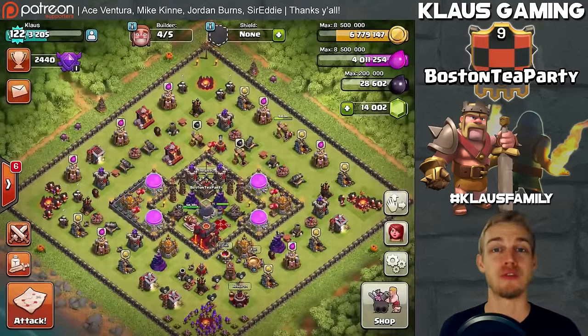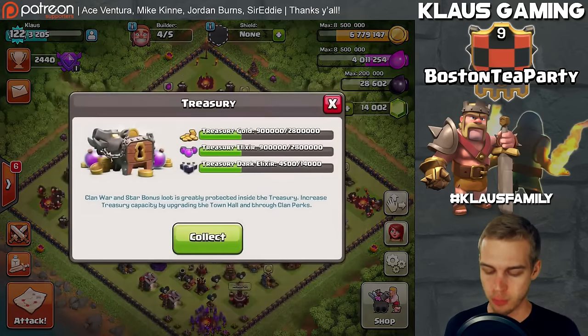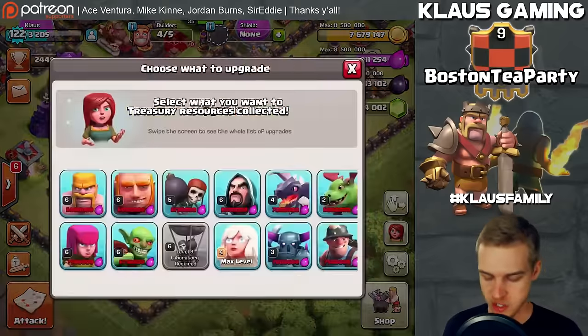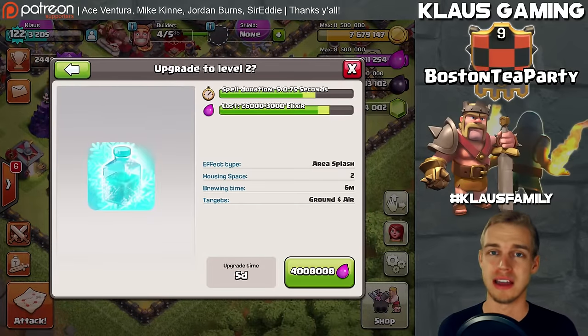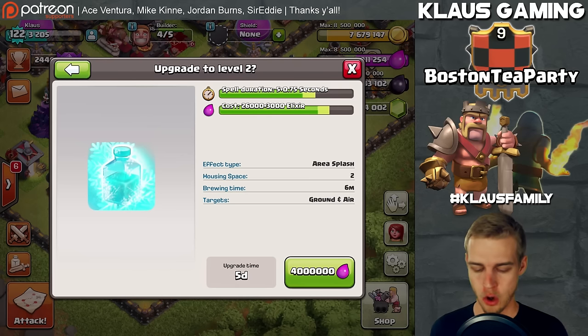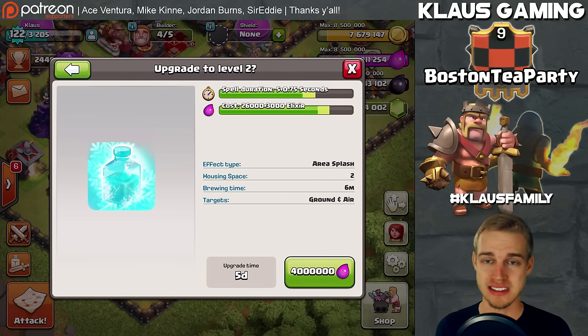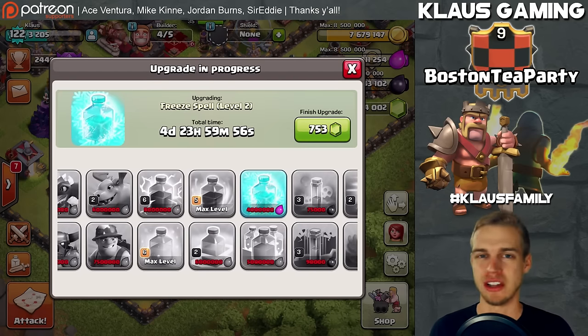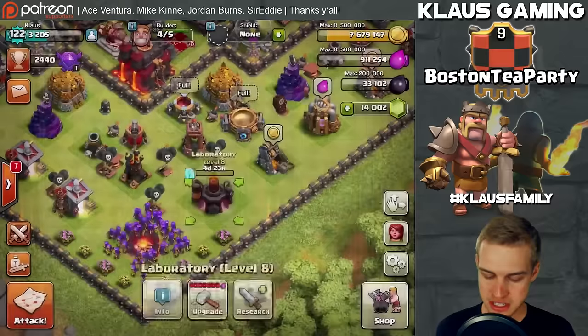Awesome loot grabs all around — that was an awesome boost. I've met my required four million elixir and I've also got 900,000 in storage to collect. Now the first thing we're going to do is start the freeze spell upgrade — this is only level 2 and max is level 5, so we have a long way to go. But every little thing we do on the base counts, and hopefully by Saturday we can get to the second or third freeze spell upgrade.